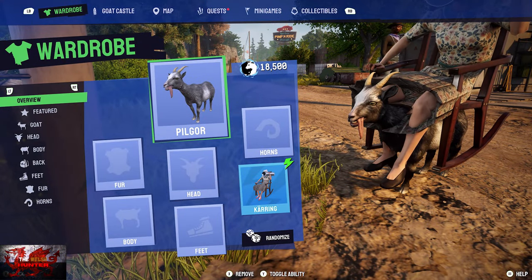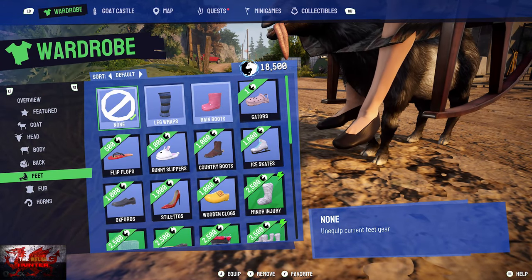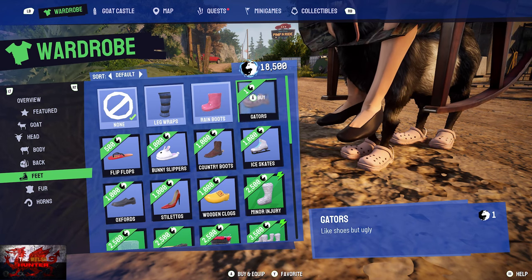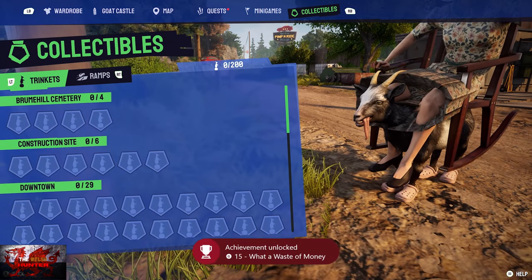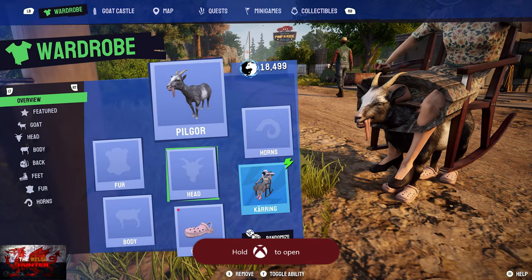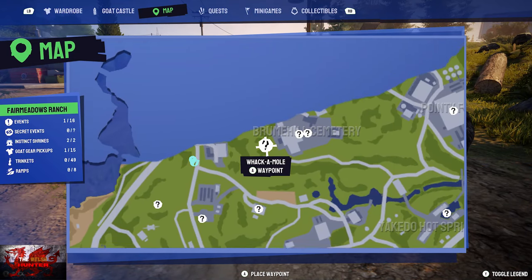Press the menu button, go to your shoes (the 'feet' section), and unlock the gator shoes. It only costs one mono and you should have plenty by now from doing various tasks. That is how you unlock the 'What a Waste of Money' achievement — just go into the menu, go to feet, and buy the gator shoes.